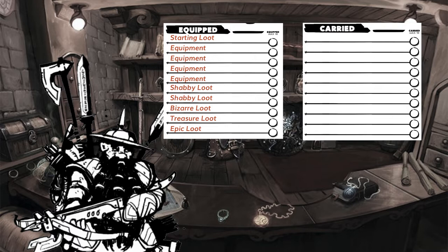But soon enough, they'll have to start making choices. What do you carry and what do you equip? What do you drop or move around in order to pick up a new piece of loot and get that tasty bonus? If players are scrounging for loot, or you're handing it out like candy, these are big questions. Which brings me to my first technique.